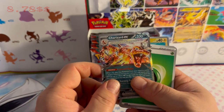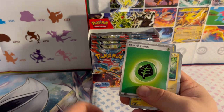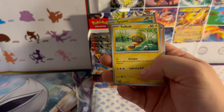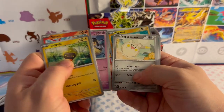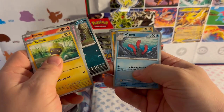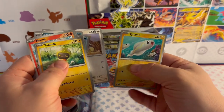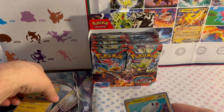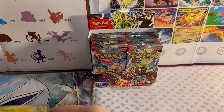I messed up the organization, so I've got to work on that. We got Leaf Energy, Tadpole, Numel, Togedemaru, Salazzle, Wugtrio, Kingambit, and a reverse holo Tynamo. That worked out pretty great for a first pack — I'll take it.